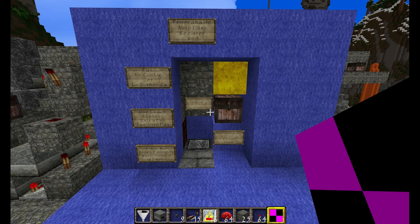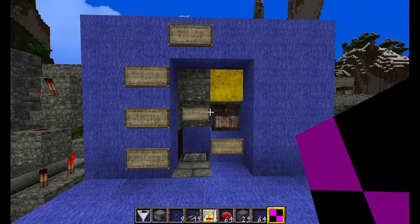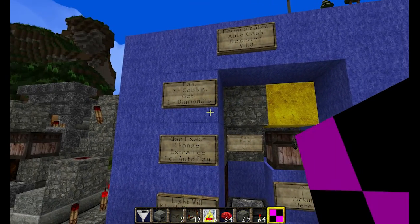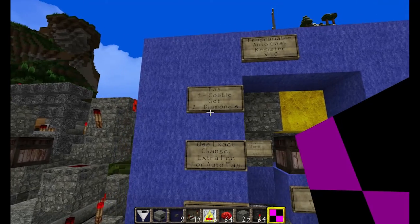Hey guys, MustTake550 here, and I want to show you my new programmable auto cash register. I think it's pretty cool. You can set this thing up to take in a payment of whatever item you want and the number of that item, and then also set it to pay out any item you want and a certain number of that item.